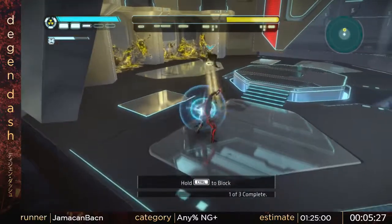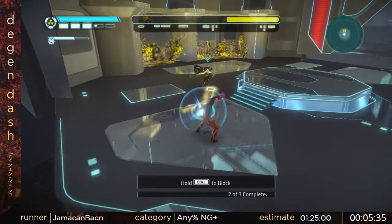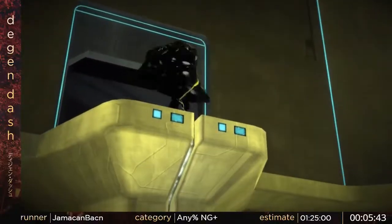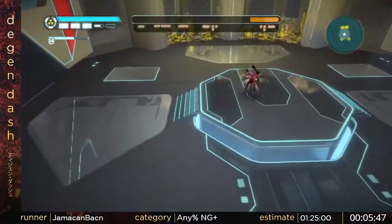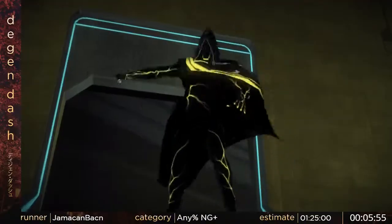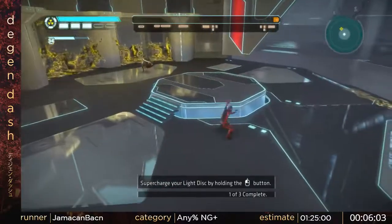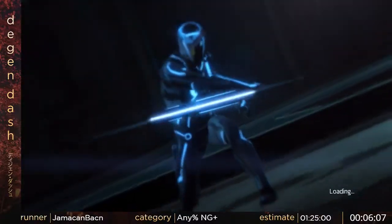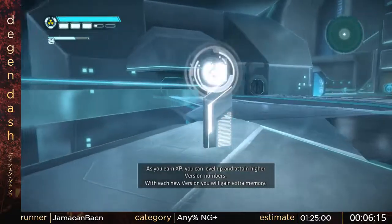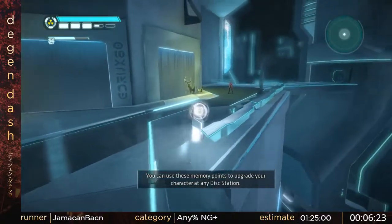We don't actually have to hit him with these punches that it's telling us to do. The game doesn't really check for that — it only checks that you've actually done the action. We can use a bomb disc to speed that up. For the final part, you have to throw a charge disc at him, but again, it doesn't actually check that you've hit him with it, you just have to throw it. And now we're on to the actual first chapter of the game.